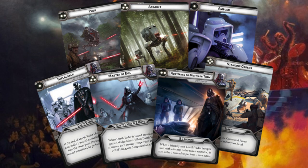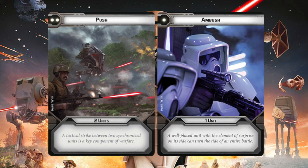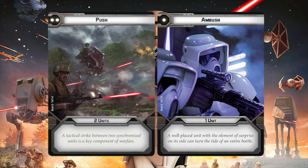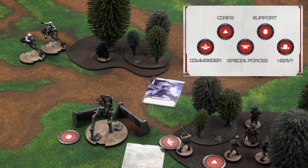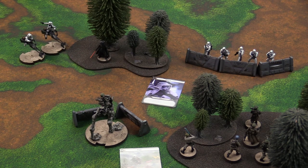Each player picks a command card secretly and then plays it. In this case, the rebel player plays the Push card while the imperial player plays the Ambush card. The Ambush card has a one-pip value, whereas the Push card has a two-pip value — meaning the imperial player with the one pip has priority for this turn. Next, the players issue orders. Each unit has an order token corresponding with its unit type — a support token for the AT-RT, a core unit token for the Rebel Troopers, and a commander token for Luke Skywalker. All of those tokens together form your order pool. During the activation phase, you can either randomly draw an order from the order pool or activate a unit that has a face-up order next to it.